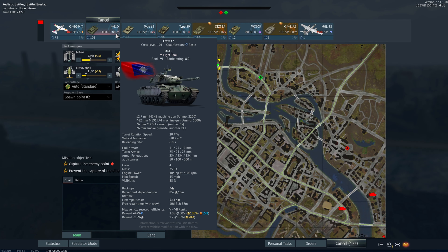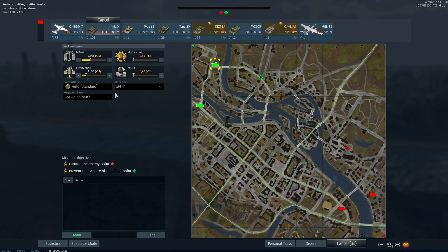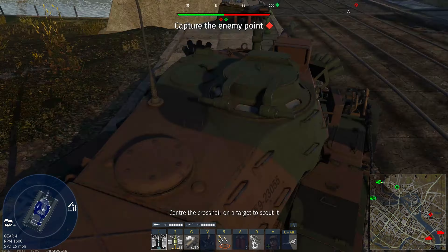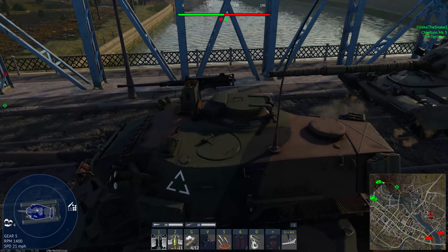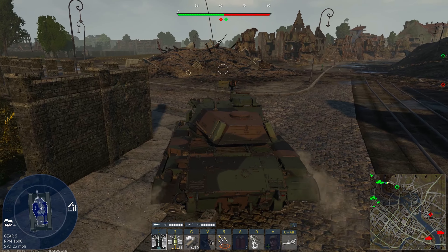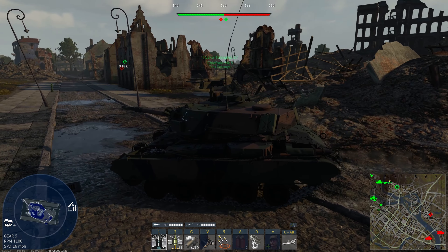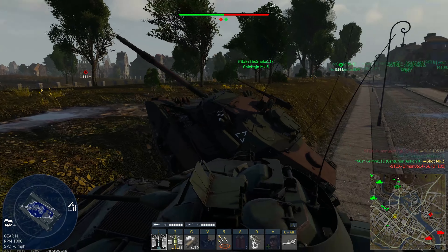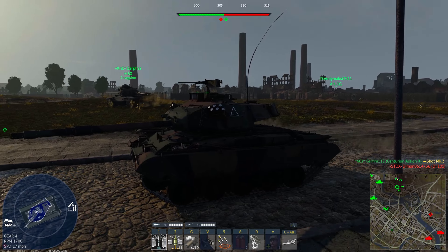Slight uptier again at BR 11.0, and it's another map that really doesn't benefit the M41D. I'm going to try to stay in the A-line. You can see a Chieftain Mk.5 - with its upgraded engine it's almost keeping up with a light tank, which is crazy. We're trying to play the open area of the map. There's a slightly awkward hill that any other tank should be able to climb - neither me nor the Bradley could make it. At least Gaijin gave us a little ramp.